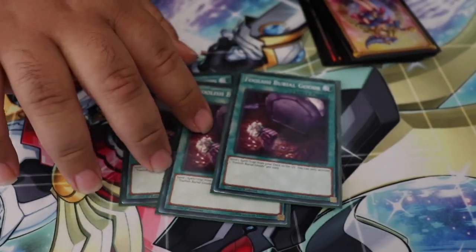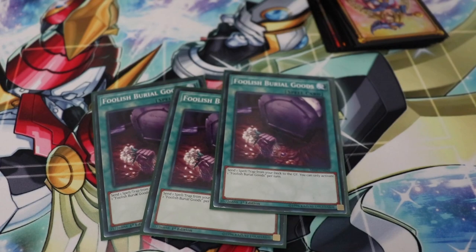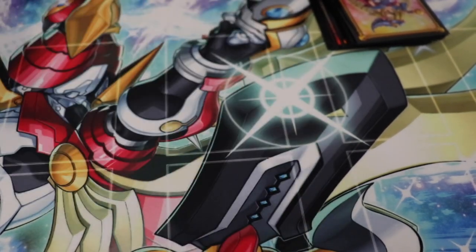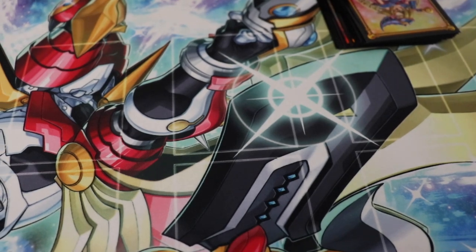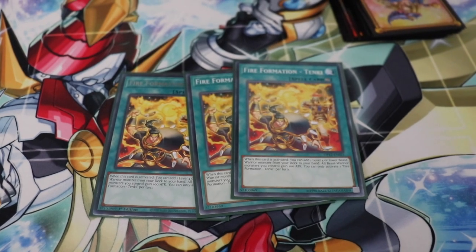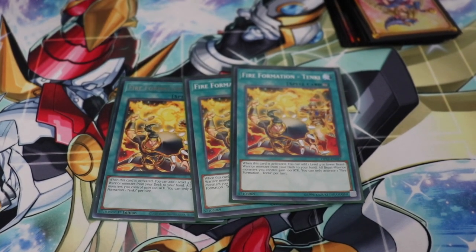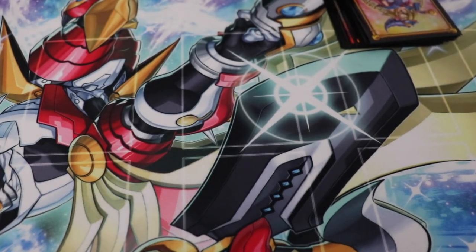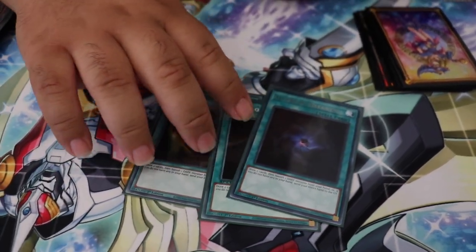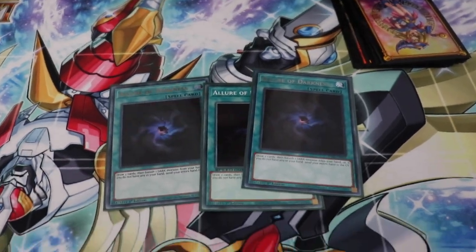Three of Foolish Burial Goods to send your spells — since it's a Beast Warrior deck. Three Tanky — no need to explain, it's one of your combo starters and searches your pieces. For your draw cards, three Lord Darkness — it's Lord Darkness.